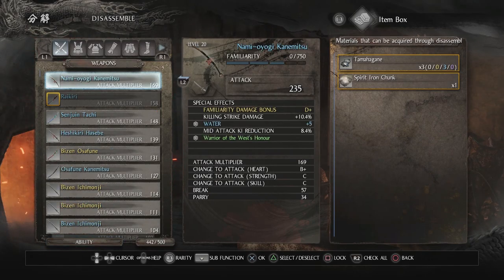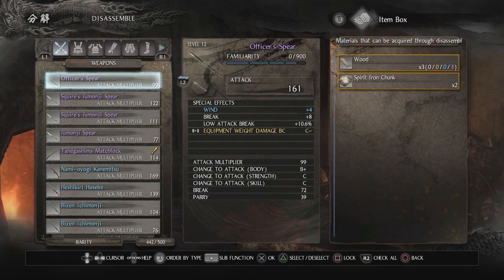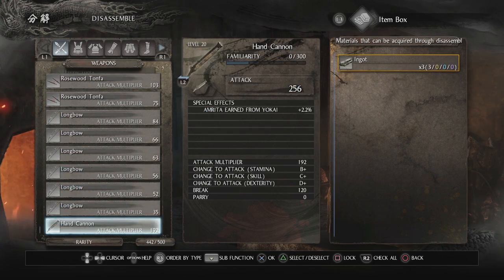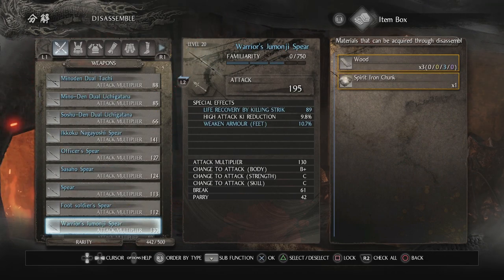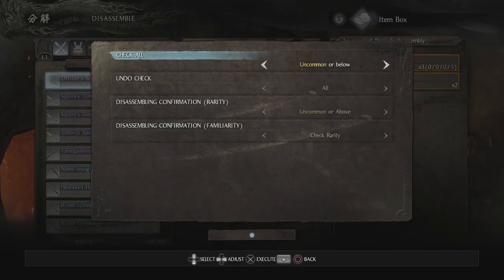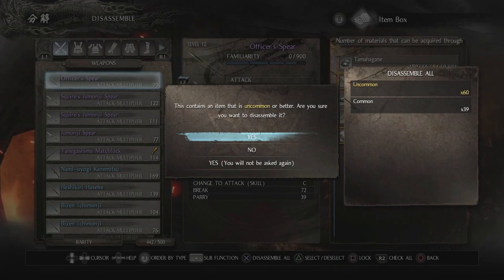This is kind of how I like to do it. First I sort everything by rarity — the minimum rarity is white, followed by yellow, then blue, and then purple. I don't really want to use any white or yellow items. So I sort them into rarity, press the sub function button on the touchpad, and check everything that's uncommon, yellow, or below. Then I just press X and disassemble everything.